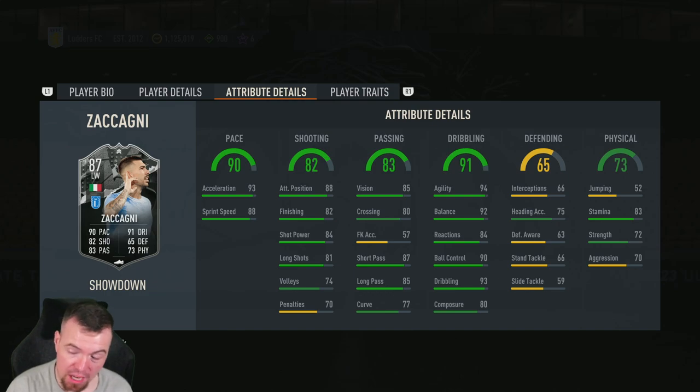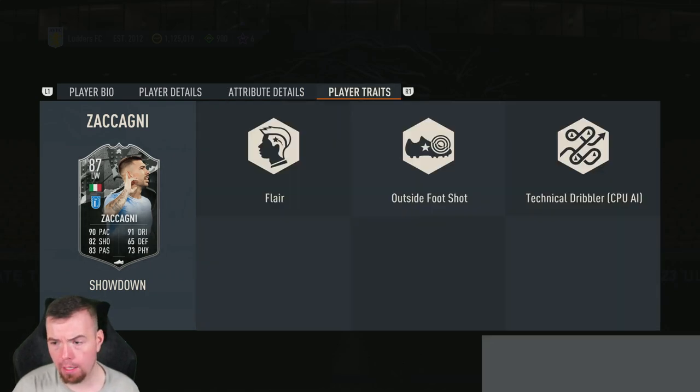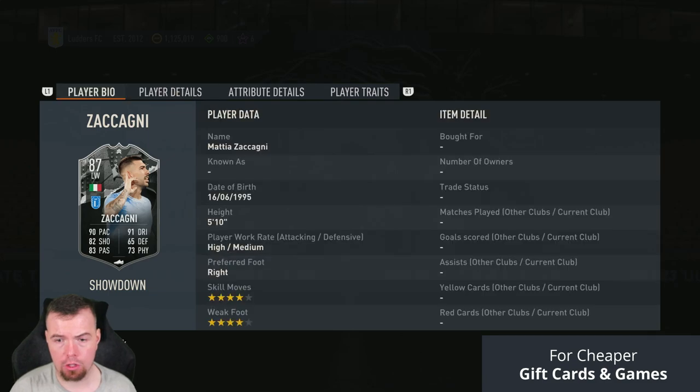Semi-decent defending stats with 75 heading accuracy, no jumping whatsoever, 83 stamina, 72 strength — decent — 70 aggression — isn't terrible either. He does have the flare and outside foot shot traits as well.